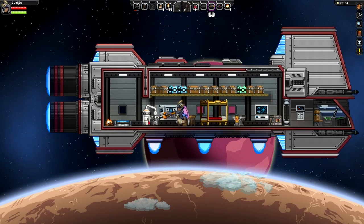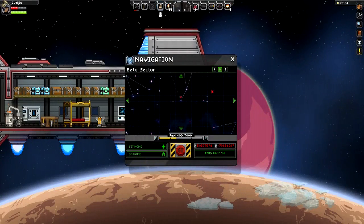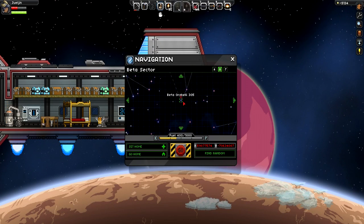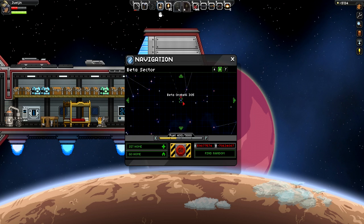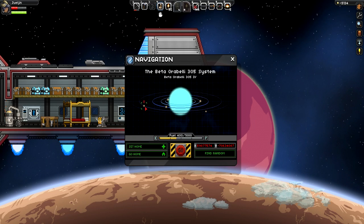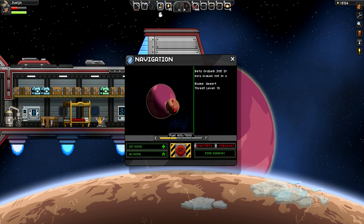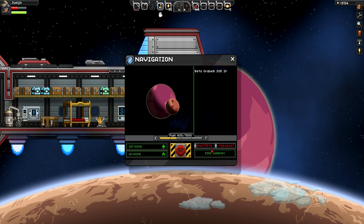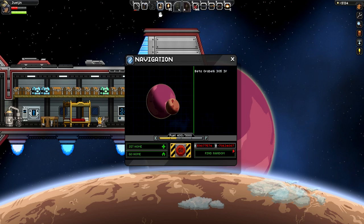Let's beam down to the planet's surface and I'll show them off. The particular planet that we're visiting today is Beta Orobelli 305-4A, which is located in the Beta sector — this smaller planet right here. You can see the coordinates below if you want to come to this specific sector.